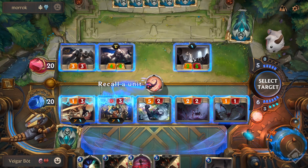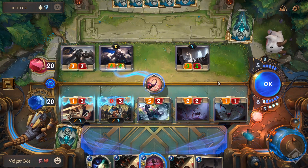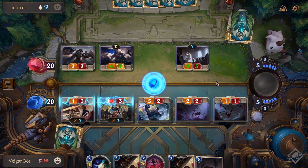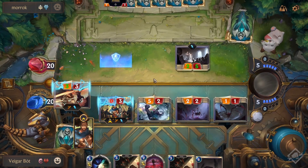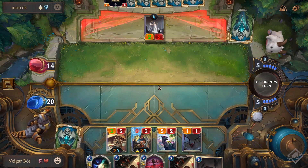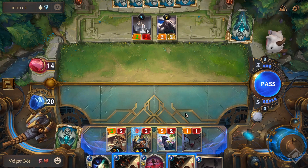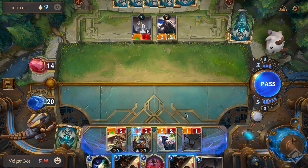For the Elusives matchup, you want to keep Thresh, Vile Feast, Crawling Sensation, and Withering Whale. Thresh is a challenger unit — Challenger is really good against elusives. Vile Feast kills the 2/1s and if you get two Vile Feasts you can kill a Zed. Withering Whale also kills all the 2/1 units. Crawling Sensation levels up your Elise, and leveled Elise gives your spiders Challenger, which is great against elusive units. You don't have to worry about Zed since you have so many spiders above ground — you basically just want to pull all the elusive units out from the shadows.